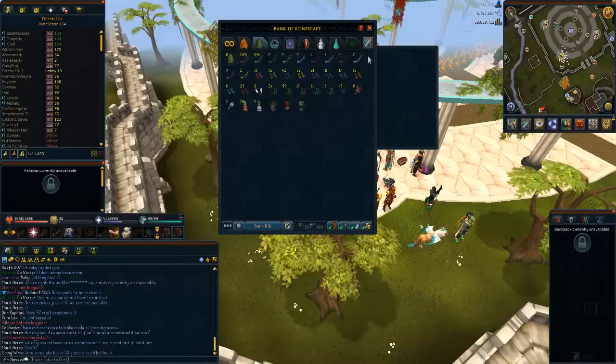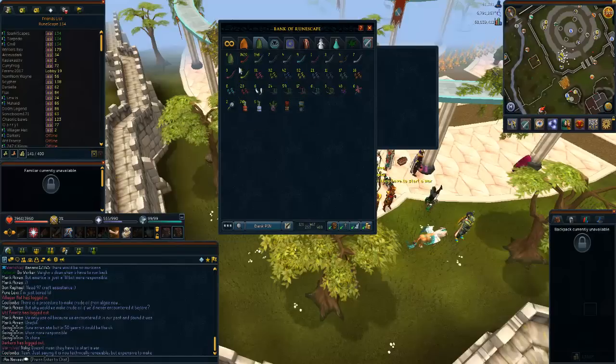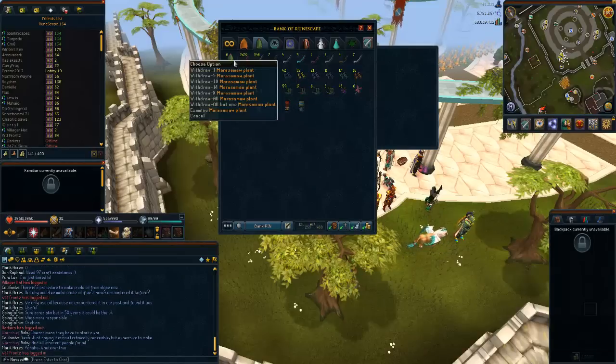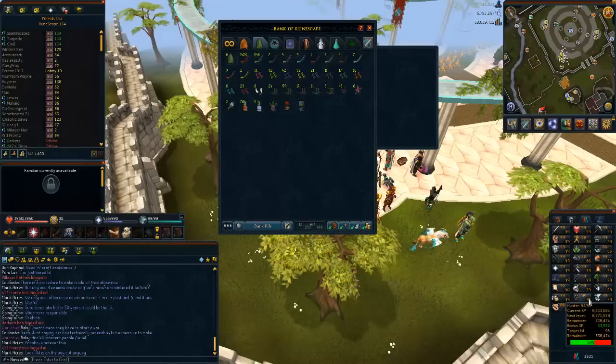In tab number three, this is my herblore and hunting tab. I am going for 99 hunting soon, so that's why I've got loads of stuff in here. I'm getting my urge potions ready, I've got my witch doctor's robes, my mask, and some marasmai plants. I'm not sure how to say it, but I've got loads of stuff in here. At the moment I am 94 hunting, so I'm pretty close.